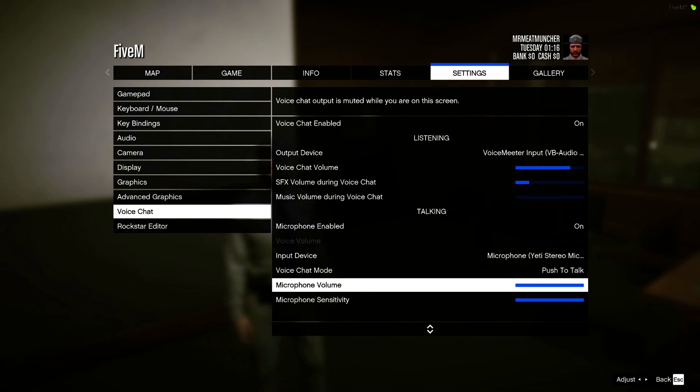Your microphone volume and microphone sensitivity you want these turned all the way up. Microphone volume is important so people in the game can hear what you're saying, and microphone sensitivity is how sensitive your microphone is so it can pick up what you're saying and broadcast it into the game.